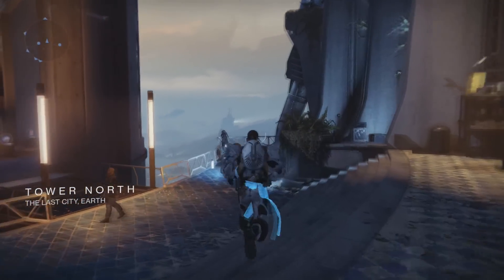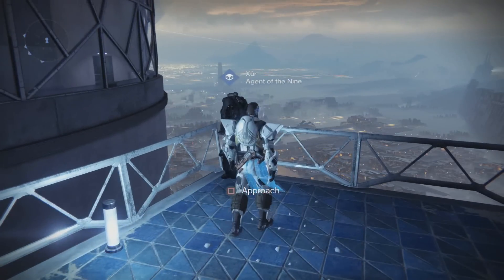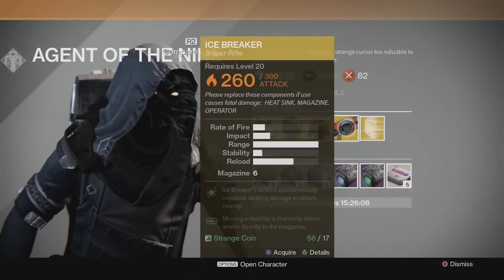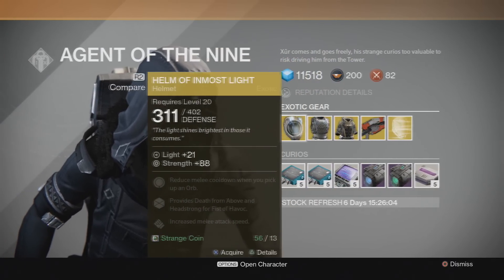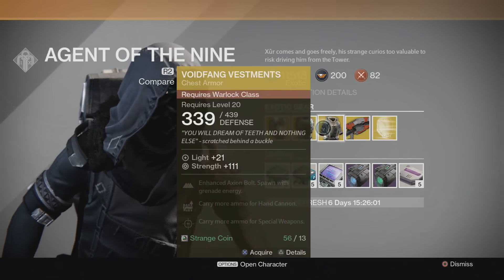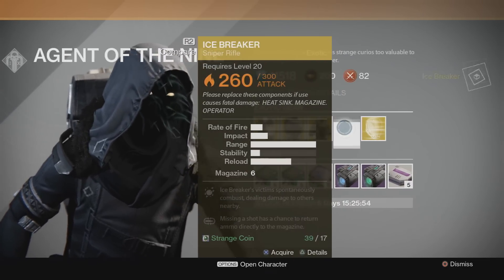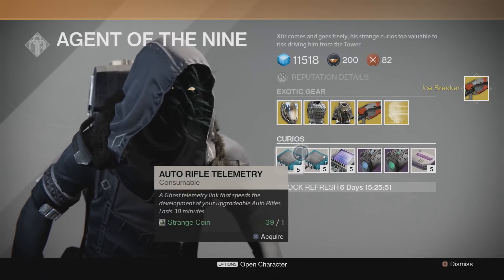The number one easiest way to get gold gear in the game is to buy it from Xur. Xur, Agent of the Nine, appears in the Tower in a random location. He sells three gold armor pieces — one for each class — plus a gold weapon and a gold engram. The gold engram you buy with Motes of Light, but everything else you buy with Strange Coins.